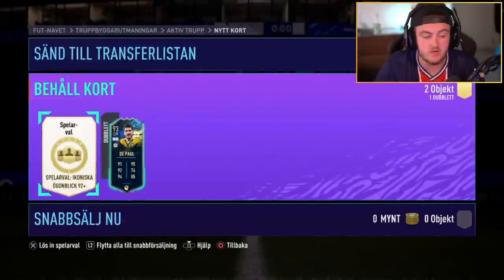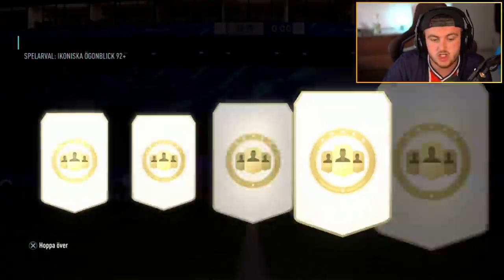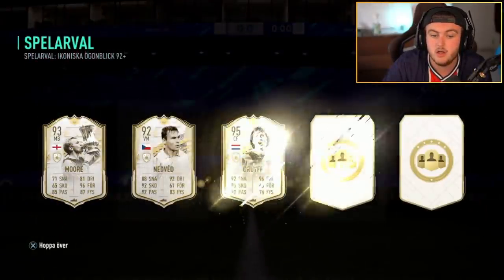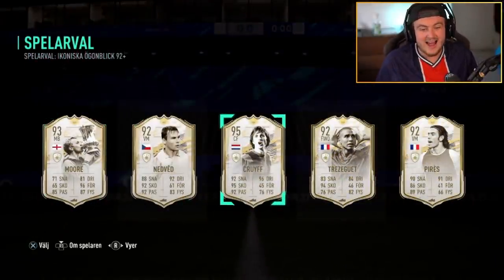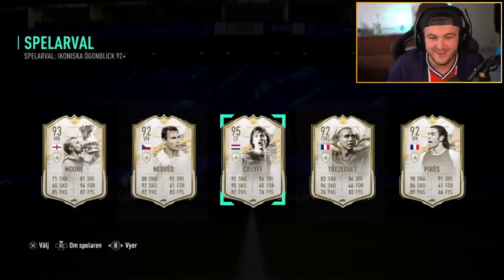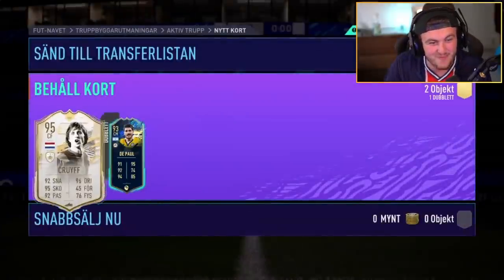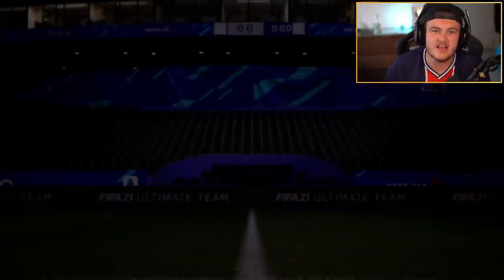This is what we want to see some good in right here — the 92 plus Icon Moments player pick. Can we get something decent from this? Please show us something good. Oh, Johan! Let's go — Johan Cruyff! Let's go, baby! And he hasn't already got him, which is a massive win — because it doesn't say he already owned below him. That is a big win, man. That is incredible. What a card, what a player. Let's go baby, that's sick. Saves all the coins of doing the SBC as well.